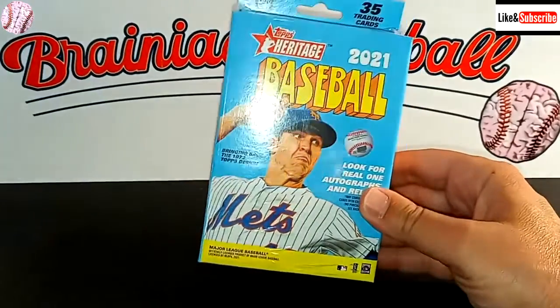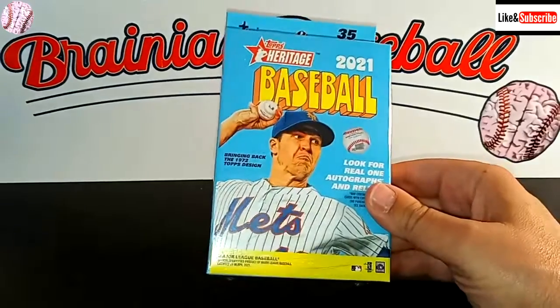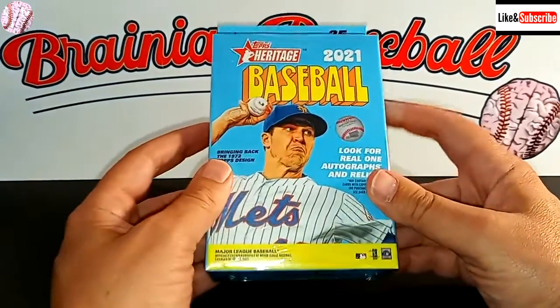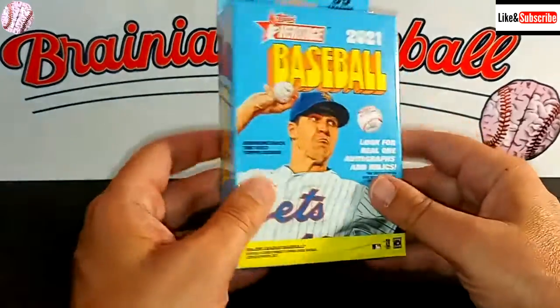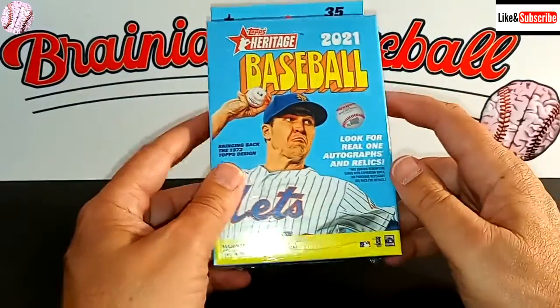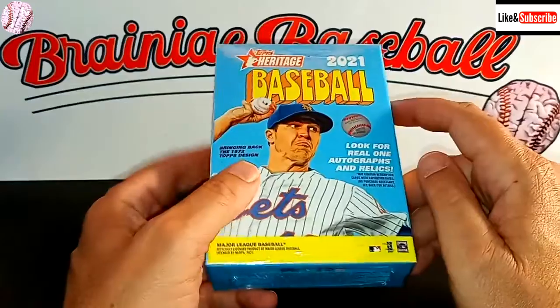We had a box yesterday of the 2020 Fairfield Collector's Edge Baseball that didn't give us anything good, as you might expect. So today I've pulled out another 2021 Topps Heritage Baseball Hanger Box, which I was able to find at my local Walgreens.